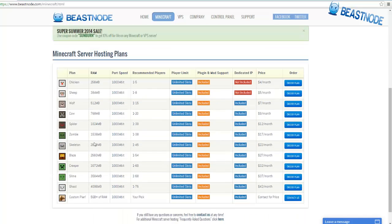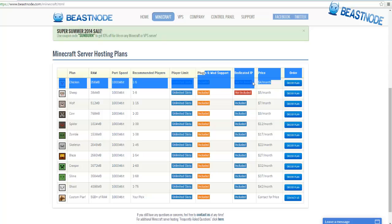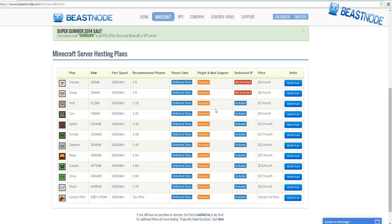The Multicraft control panel is amazing — that's what Beast Node uses and it makes everything easy. Now let's run through some of the pricing. The starter plan called 'Chicken' gives you 256 megabytes of RAM. The plans list recommended player counts, though slots are technically unlimited — those are just recommendations. The first two plans don't include a dedicated IP, but the third one and above do.